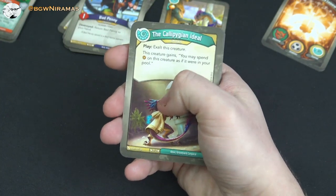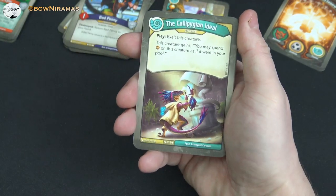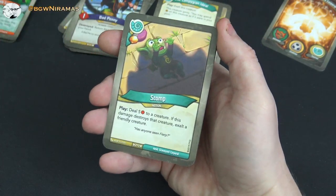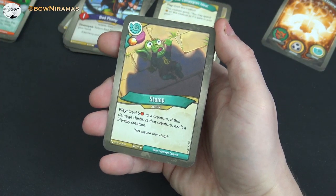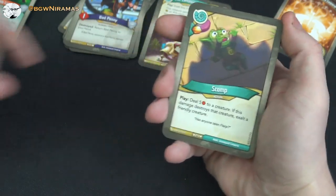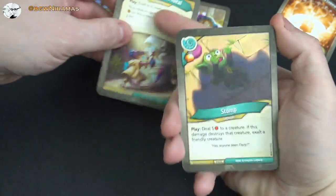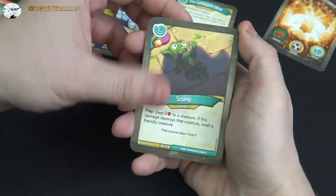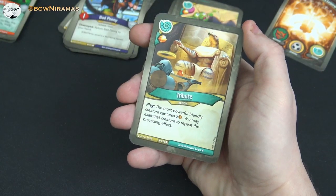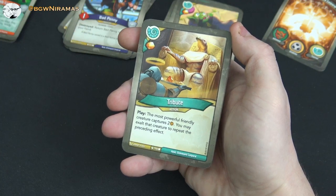That could also help out with the key charge on your next turn. Stomp — haven't seen this before: free amber, play, deal five damage to a creature; if this damage destroys that creature, exalt a friendly creature. So then we can exalt whoever has the Califian Ideal on it to get another amber we can use. Tribute: free amber, play, the most powerful enemy creature captures two; you may exalt that creature to repeat the preceding effect.